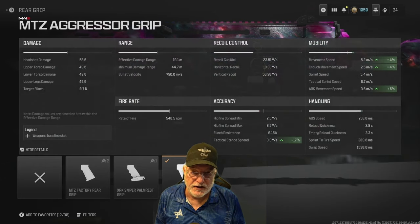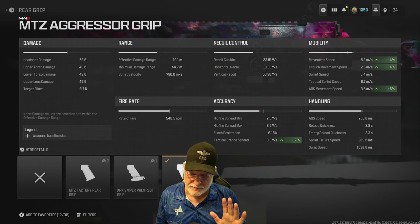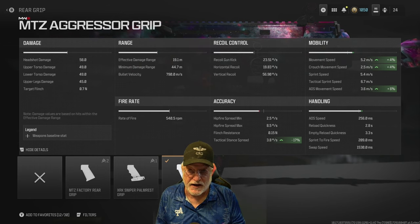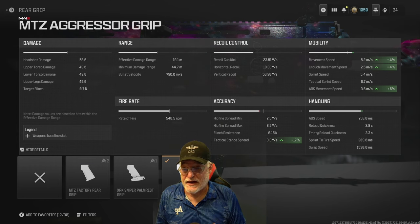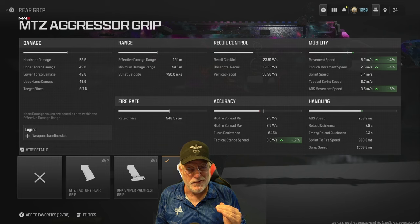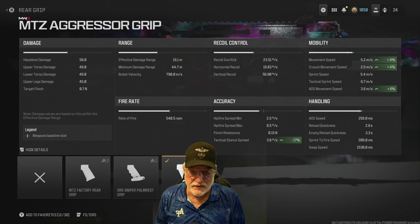The MTC aggressor grip — again, it helps with the ADS movement speed. These are composite numbers: movement speed of 5.6, sprint speed of 5.4. Let's have a look at the damage: 58 to the head, 49 to the torso, lower torso, and even 45 to the upper legs.